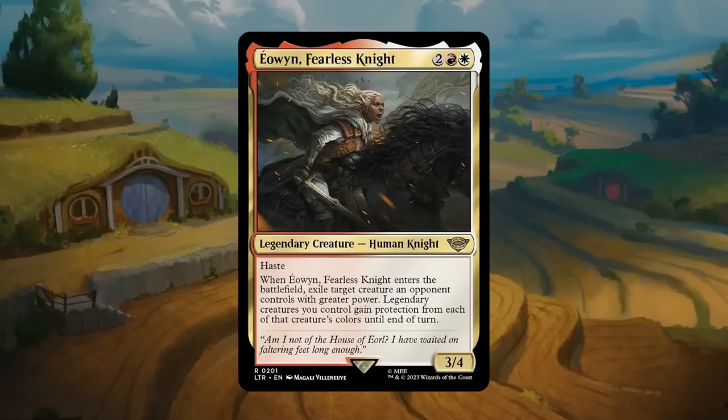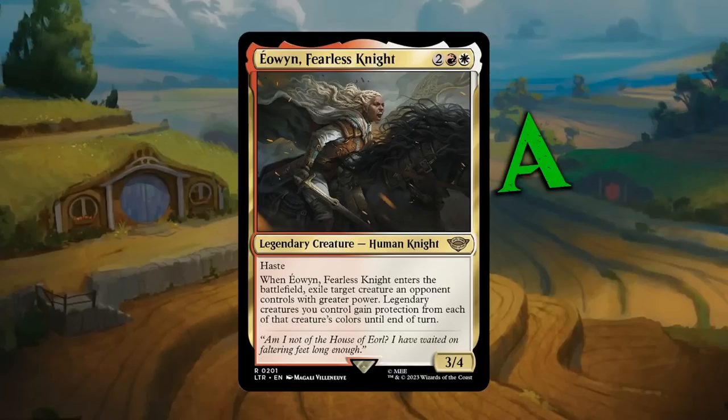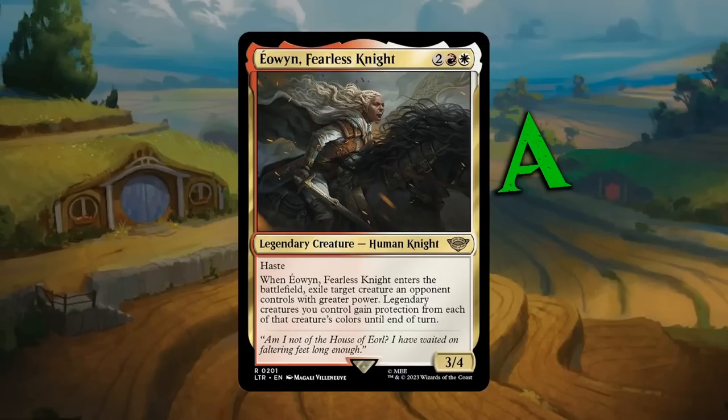Eowyn, Fearless Knight: two, a red, and a white for a 3/4 legendary human knight at rare with haste. When Eowyn enters the battlefield, exile target creature an opponent controls with greater power, and then legendary creatures you control gain protection from each of that creature's colors until end of turn. That allows you to immediately attack with Eowyn and potentially other legendaries without the opponent being able to block — protection means they can't damage, enchant, equip, block, or target your creatures with that color. Eowyn seems like another bomb, gets an A.